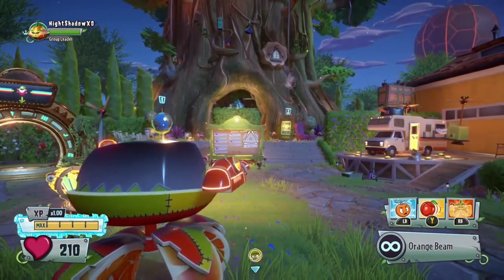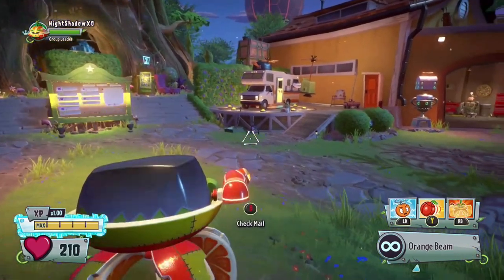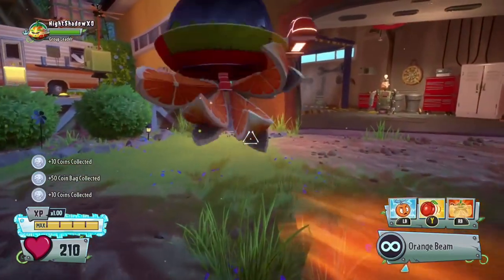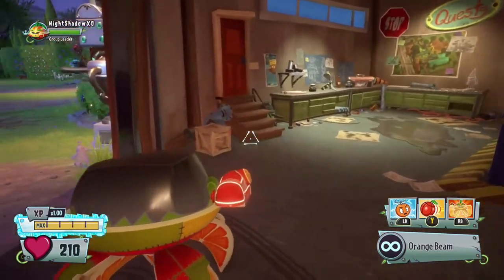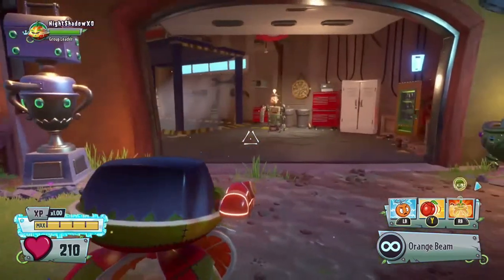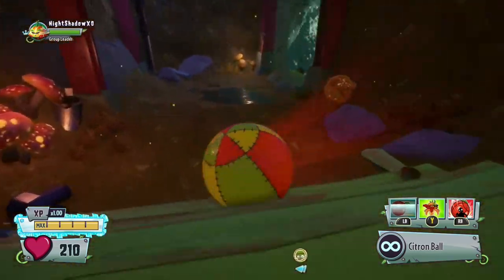Hey guys, welcome back to more Plants vs. Zombies glitches. I'm going to show you how to be the delivery goat today in the game. I know you guys have been really wanting it because you saw it on Xbox. You guys have been begging me, and yes I am going to show it today. But first, let's try to hit 40 likes for this video — if we do, I'll show the plant version of the pizza chomper in the backyard too. Anyways, let's get on with it and hope you guys enjoy!